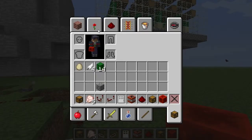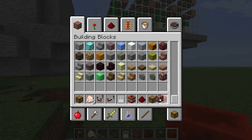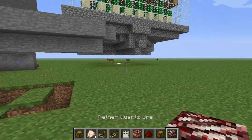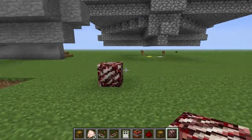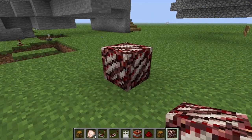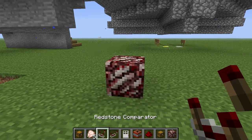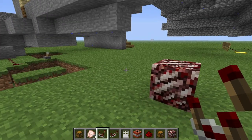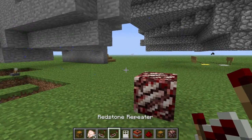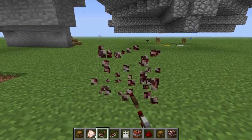The only thing left to tell y'all about is undeniably the nether quartz, used to make those comparator things and possibly other things. This little ore is gonna be found all over the nether from now on and it's gonna be used in making these things. I believe it's three stone on the bottom — you basically build a repeater — and then put a redstone torch and one of the quartz things.